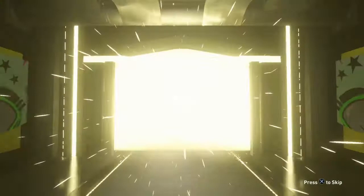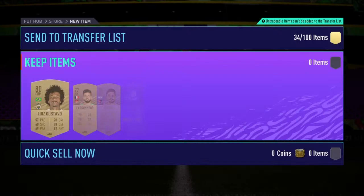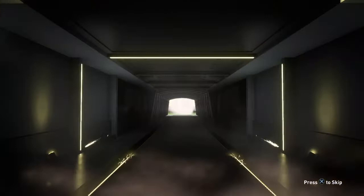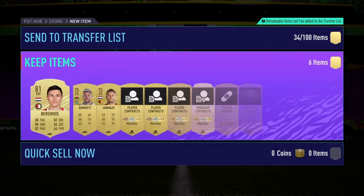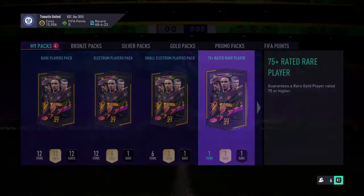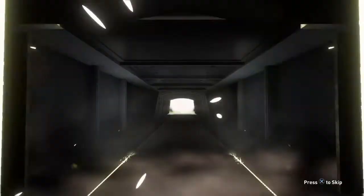Now we're moving over to the store, opening the gold pack. I do have a guaranteed One to Watch pack, but I'm unsure whether to keep that until I know what the week two One to Watch team is, so I can compare and decide if I want to open it for week one or week two. It's not opened in this video — it will be opened in another video coming soon. First pack, got nothing really — Luis Gustavo. Second pack, no board. Third pack, but a rare player this time — we get Burghouse. Actually, it's not a bad card, but I do recall he has a two-star weak foot, which isn't ideal. 75-plus rated player — my hopes weren't very high for this, and rightfully so.